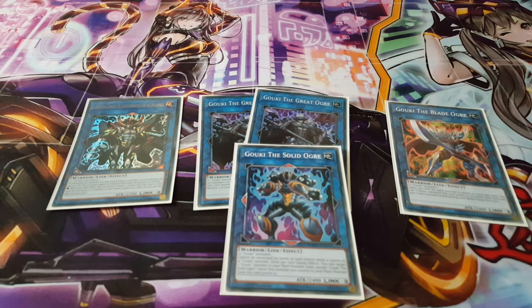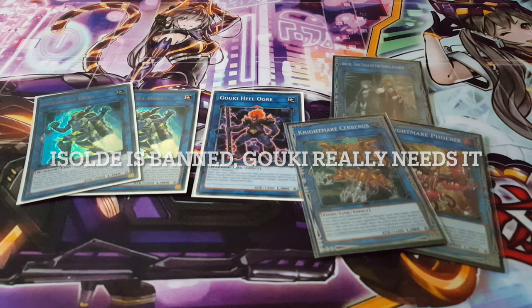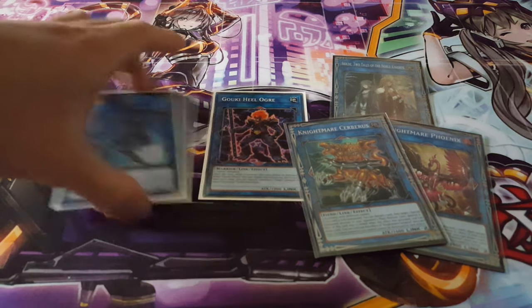For link twos, we have two Jet Ogres and one Heel Ogre — that's pretty much the full Goki lineup. We're also playing two toolbox cards: Selene and Apollousa, allowing us to deal with pesky threats and also link climb using these cards. With Gokis having so many different names, they work out so well with these link monsters and are very synergetic with this build.